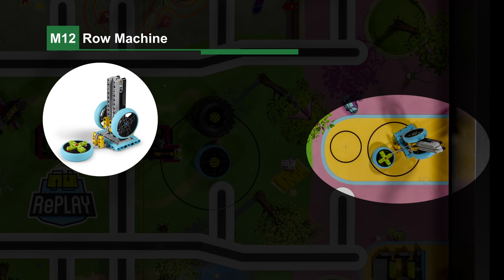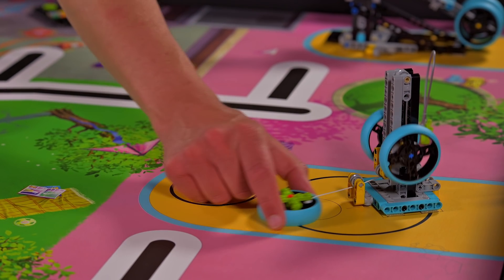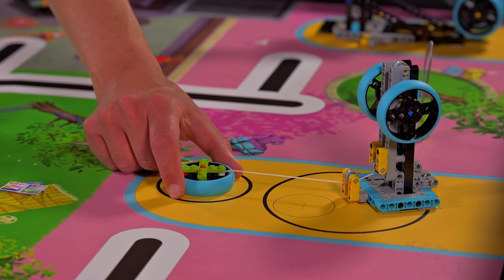Mission 12: Row Machine. The robot moves the freewheel out of the large circle and into its smaller target circle.